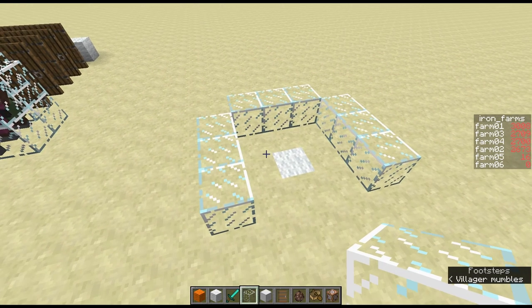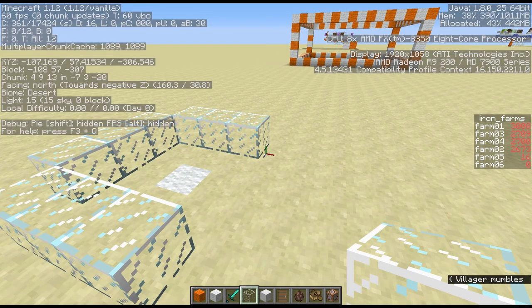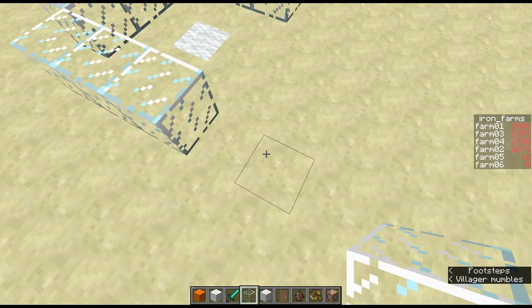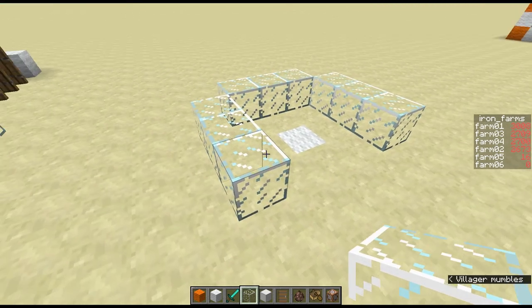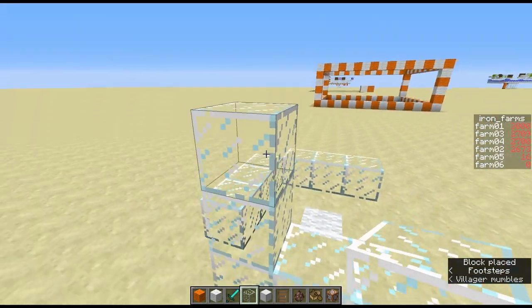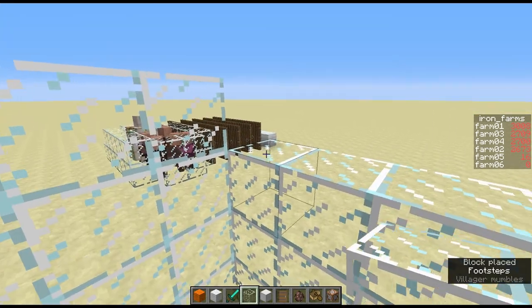Time to actually start building the farm. I'm going to start at this level and build up from here. The actual Y-level itself doesn't matter unless you want to stack farms on top of each other. Going from bedrock to sky limit, if you have them on top of each other they need a minimum of 65 blocks between the door levels. It is possible to fit four farms between bedrock and build limit, which normally means the bottom one needs to start underground. The simple way of doing it is we'll stick four blocks going up - this will be the chute where the golems fall down.